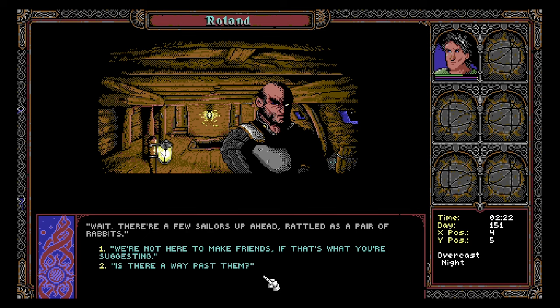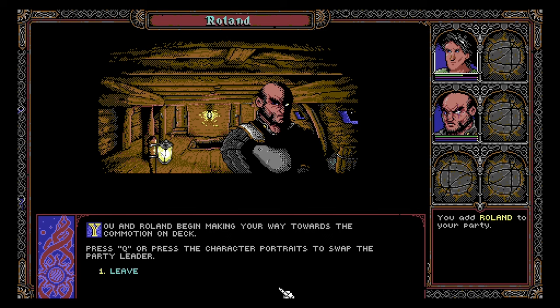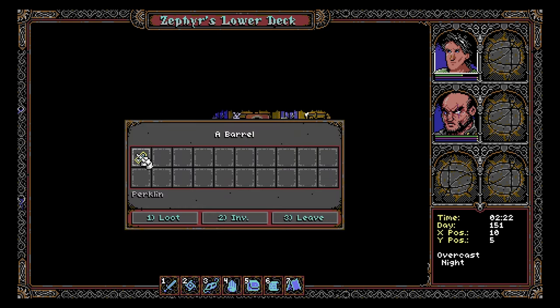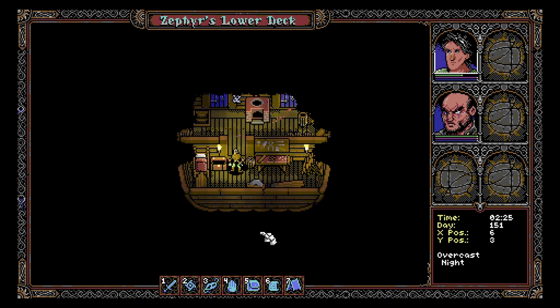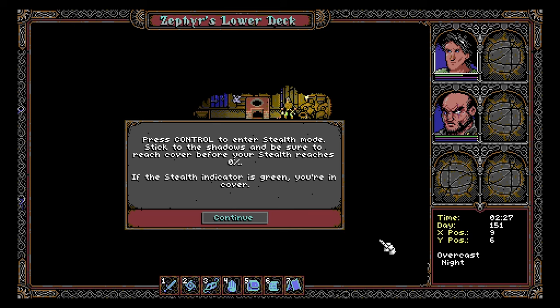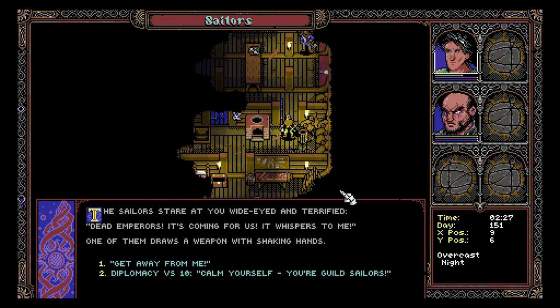There are a few sailors up ahead. We're not here to make friends — spill sailor blood and the guild will want to make you pay. Take the left door ahead and spare us some trouble. You and Roland begin making your way towards the commotion on deck. Press Q or the character portraits to swap the party leader. Let's grab some stuff before we go: a fish, some thieves tools — always good to have. Press CTRL to enter stealth mode — stick to the shadows and be sure to reach cover before your stealth reaches zero.